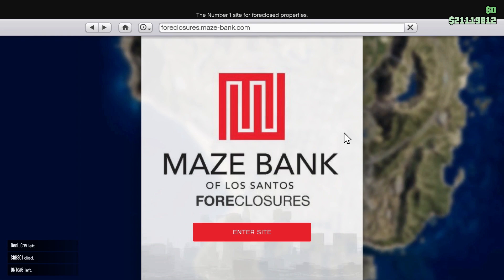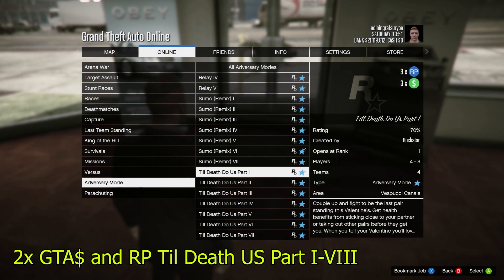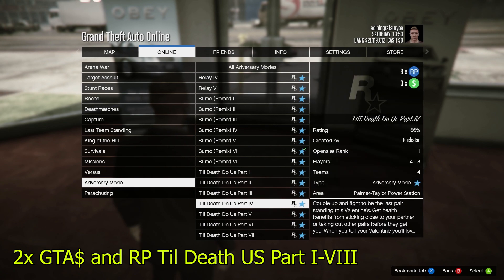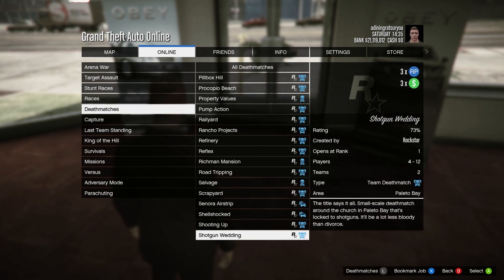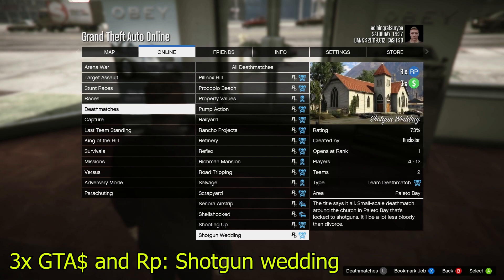Speaking of jobs in GTA Online — Till Dead parts 1, 2, 3, 4, 5, 6, 7, and 8 are featured. Shotgun Wedding is also available, offering 3 times GTA Online RP.